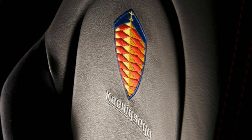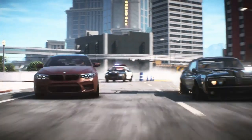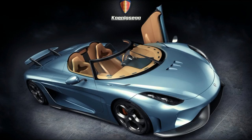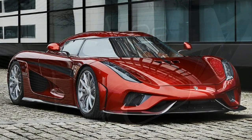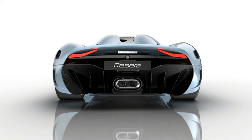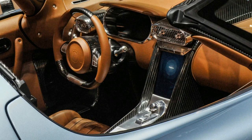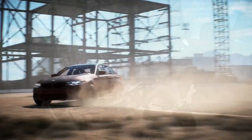Koenigsegg. What if I told you there was a car out there with only one gear within its transmissional setup? And that no matter what you own or what you have driven, this one-gear-based car would destroy it? The Regera is an electric hybrid car developed and manufactured by Koenigsegg. Only 80 units will be built, each sold for approximately $1.9 million. The rear wheels are powered by a combination of 5 litre twin-turbocharged V8s producing 1,800 brake horsepower, all managed by a single gear transmission.